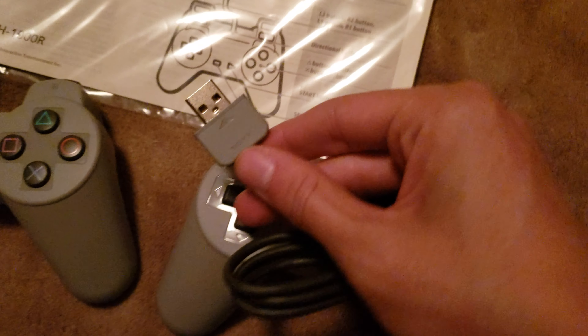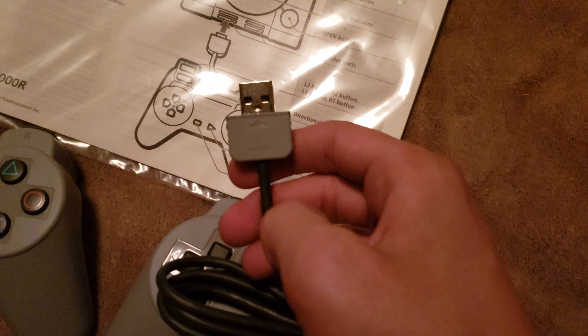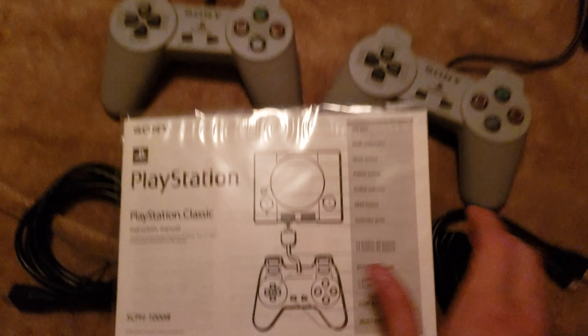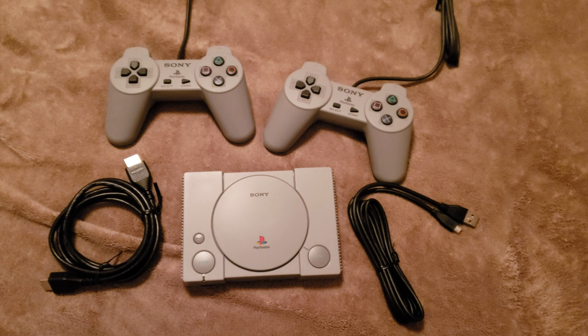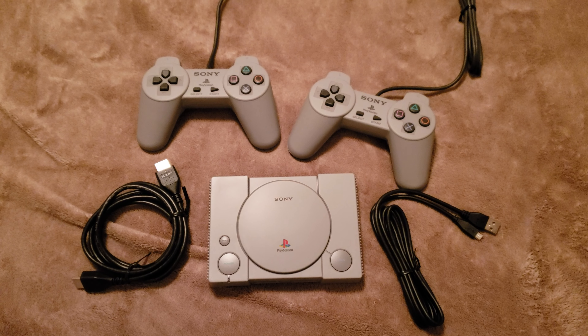The USB cables look kind of cool — they kind of look like the original PlayStation controller cables, except instead of a proprietary connector it's literally just a USB plug. And that's the manual. That is everything you get in there. Hopefully you guys enjoyed this unboxing. If you did, leave a like and subscribe, and I'll see you guys in the next video. Goodbye!